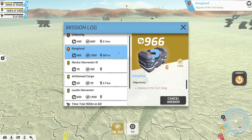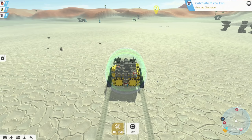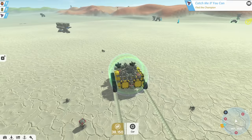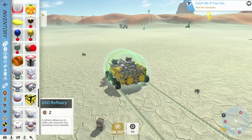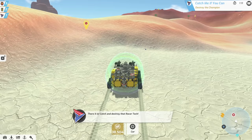Gangland is always fun because there's usually some decent blocks there. Let's go to this venture mission and play with the venture stuff a little bit. Oh, a battery — I'll take that! Let's grab all this. There are some shields and stuff — we better get that. 'Catch and destroy that racer tech' — okay, I gotta get up to it first.